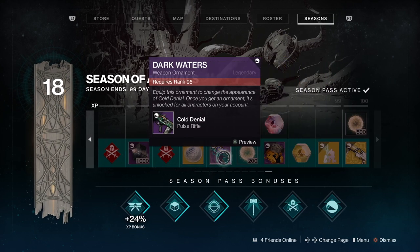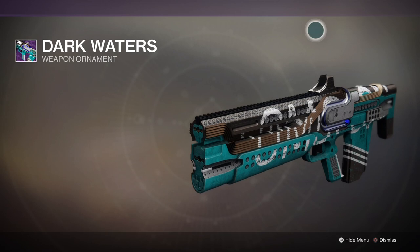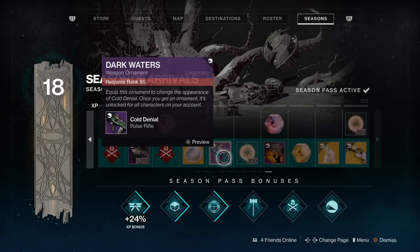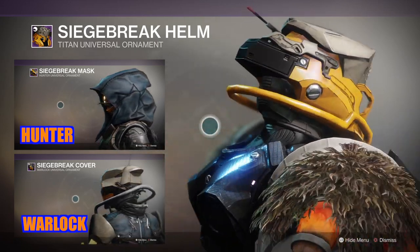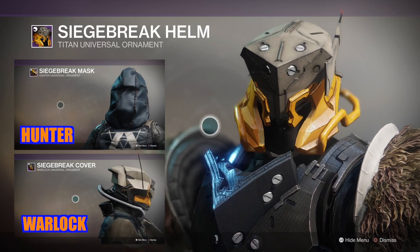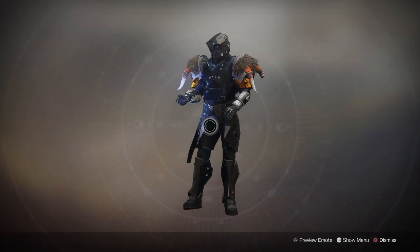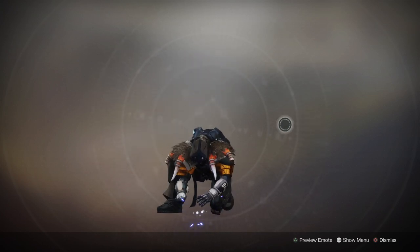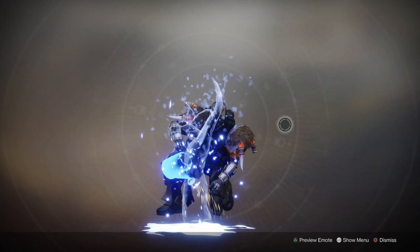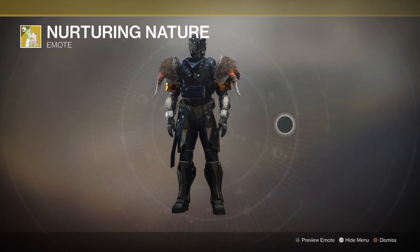Another Ascendant Shard. We have an ornament for the Cold Denial called Dark Waters — let's have a look, very pretty. We've got some Bright Engrams and the Helmet Ornament — there's a massive safety bar going across the back, like a bull bar, and we're definitely turning into a sort of Ford Ranger truck look. Another exotic engram, and we've got the Nurturing Nature emblem, which ties in with the tree aesthetic from the artifact. It's all going back to nature — I think it's going to be very Gaia-themed, with light, darkness, the Traveller touching the earth.